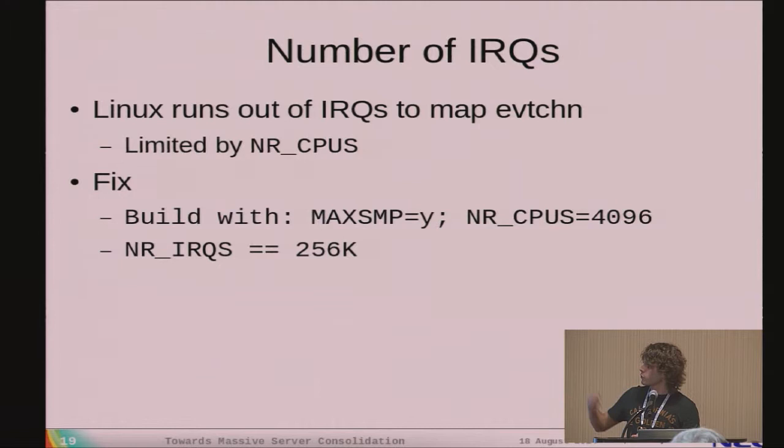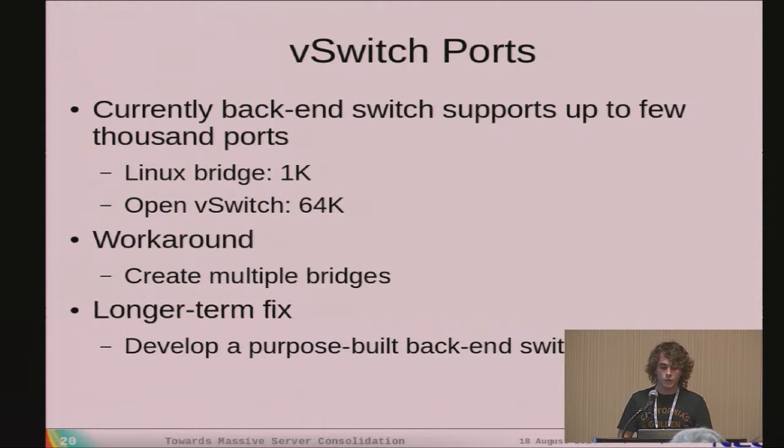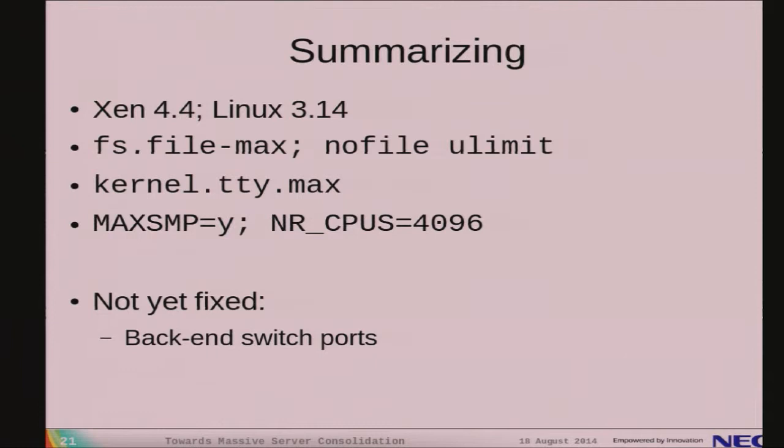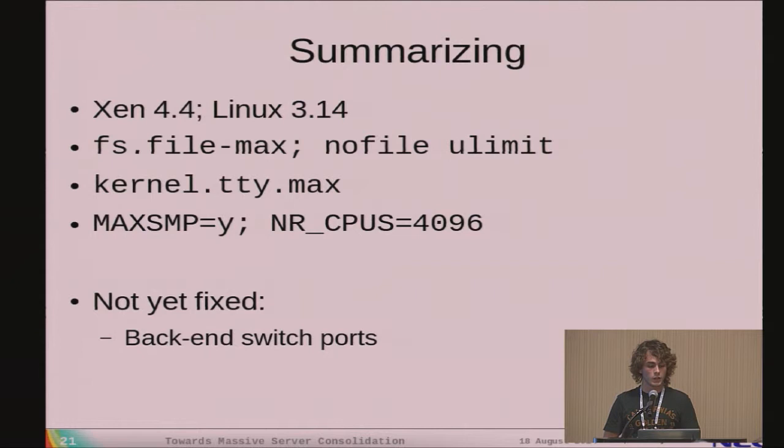For the vSwitch port limit: Linux bridge can handle 1,000 VMs and Open vSwitch handles up to 64,000 ports — still not enough for 100,000 VMs. Currently we're creating multiple bridges and assigning different guests to different bridges. Longer term, we're building our own backend switch that scales to this number of ports. To summarize, from a freshly installed system you need to use Xen 4.4, build your kernel with the right parameters, and configure those three limitations. This should be enough to run at least 10,000 VMs, and eventually we need to address the backend switch problem.